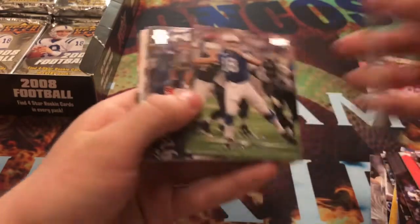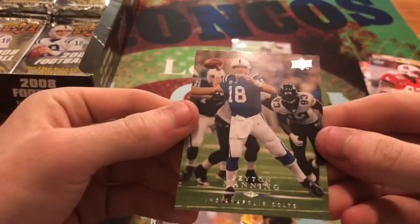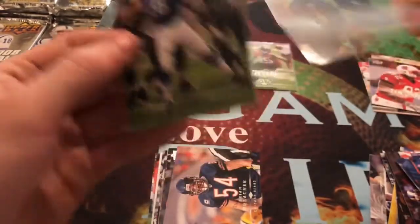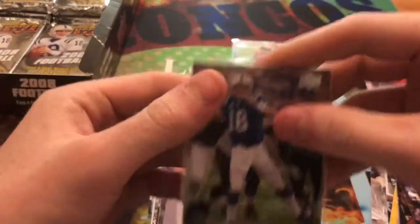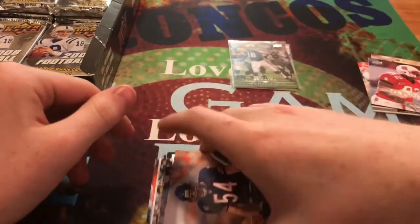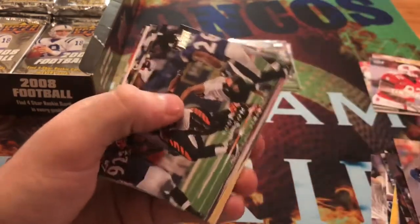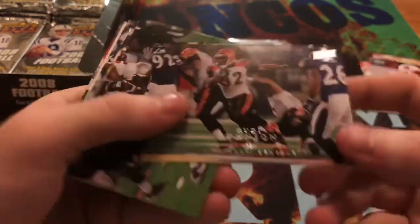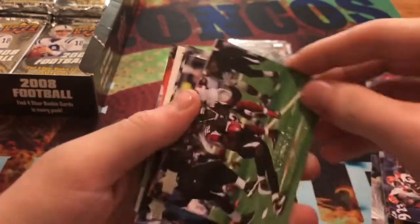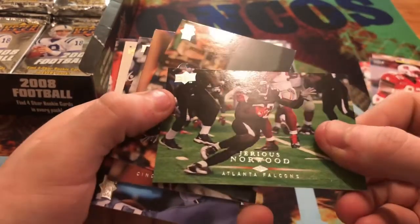We get a Devin Hester, and then — Peyton Manning! 2008 Upper Deck, I can add that to my collection, still in his Colts uniform. Then we get a Brian Urlacher — he was pretty good — Rudy Johnson, and a whole pile stuck together. We get Jarius Norwood, Roy Williams, Stacey Andrews — imagine having a name like Stacey in the NFL.